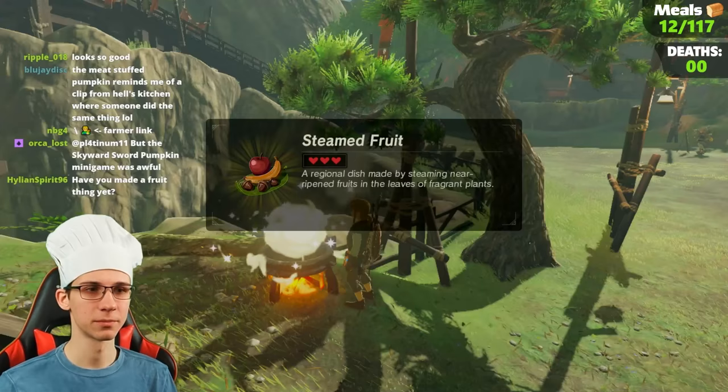Now we should warp back and make a beeline for Hateno. This horse is very speedy — I'm a big fan. It allows us to not fail this run before the blood moon. Around here there's gonna be some more ingredients. Beehive — another beehive. This area has a lot of bees: three beehives in this area.